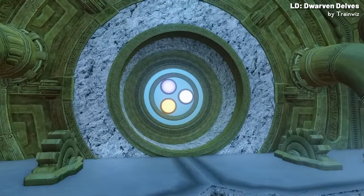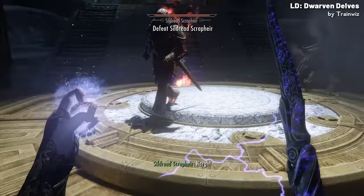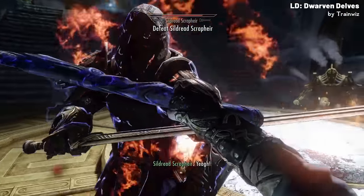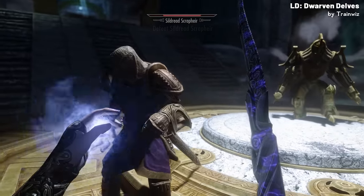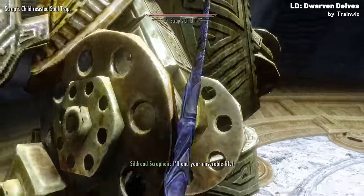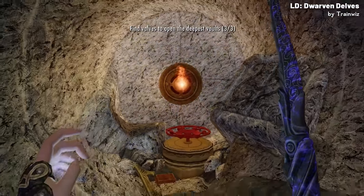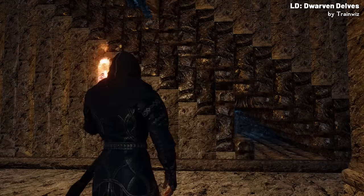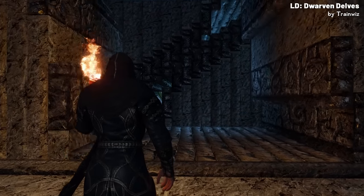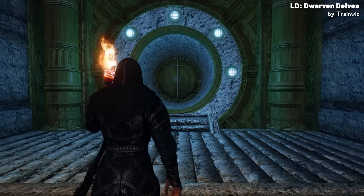Once you've triggered all three mechanisms, you can enter the first part of the vault and face off against the leader of the elves. Then in classic Skyrim fashion, you read his journal to find out that to go deeper within the Frost Vault, you need to turn three more valves, which causes you to backtrack all the way back to the Stormworks, Snowworks and Scorchworks. I can't say I'm a huge fan of this, as it feels like padding.